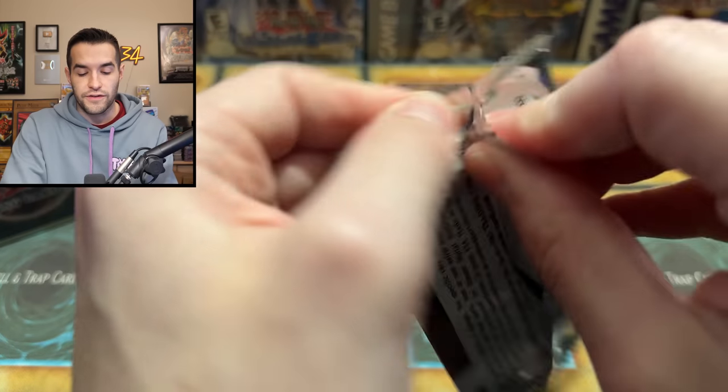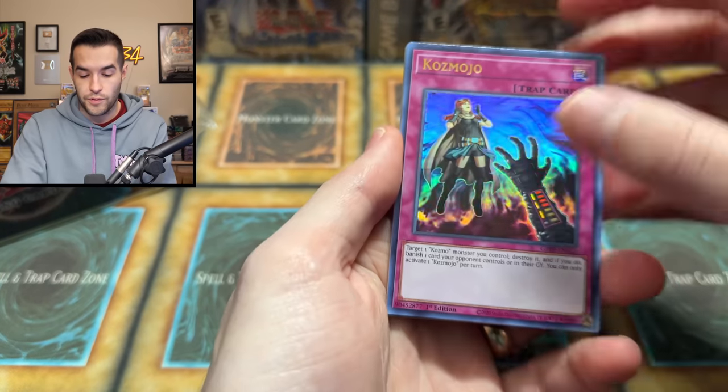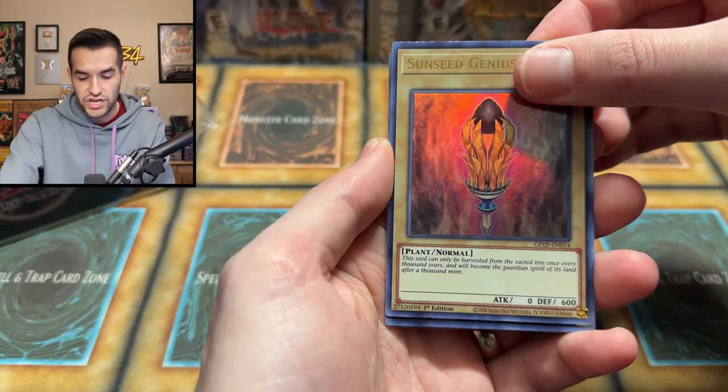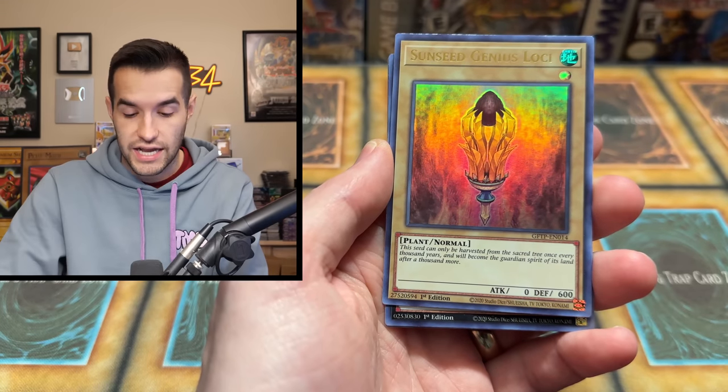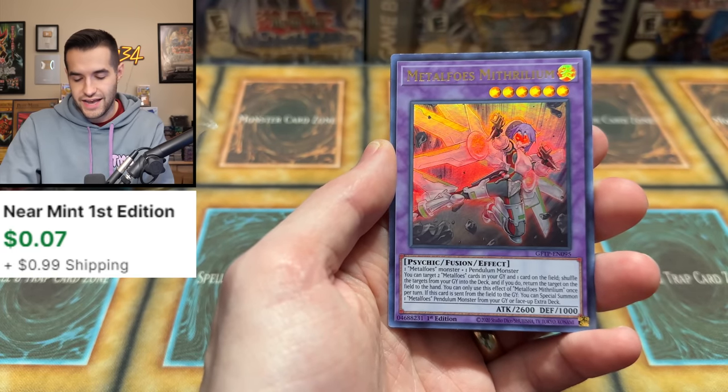Dark Magician pack — come on. I believe a Dark Magician Ghost Rare in a Dark Magician pack can happen. We have Cosmojo, Bosch Secret Rare reprint I think, and Sunseed Genius.